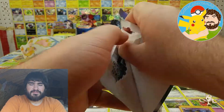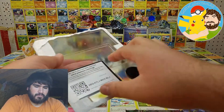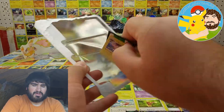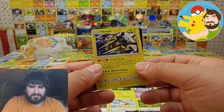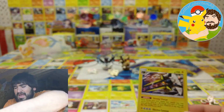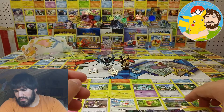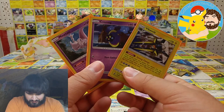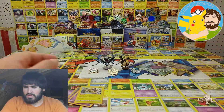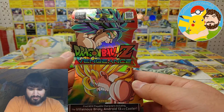So yeah, let's get into these and see what we can get. Oh, I forgot there was a coin in the other one — oh well, it's just a Metagross coin. I shall retrieve it later. Here's the Vicavolt promo, better condition than the last one I got, as y'all may remember. So we got the three promos right there — very cool. We got the three booster packs. And also let's get this Dragon Ball Z booster pack out for Dragon Ball Z Vengeance.